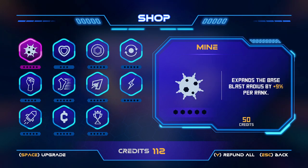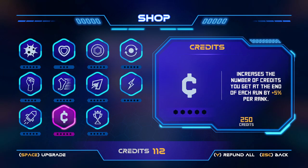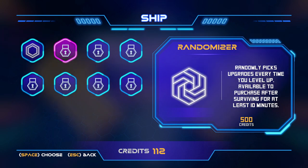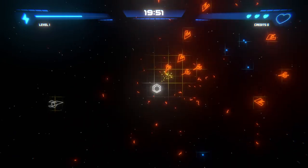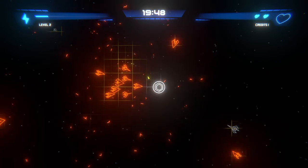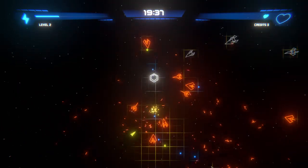Let's take a look — we got 112 credits. We're going to have to do a little bit better because the upgrades we can currently buy are really bad and I'm already taking damage. So the hitbox is a little weird, or I'm just really bad. Maybe a combination of both — probably more so just me being bad.